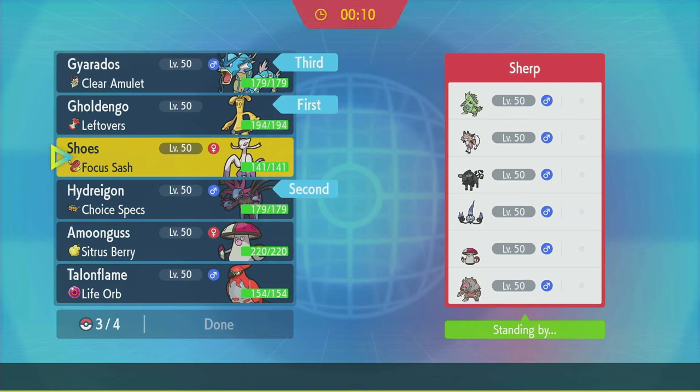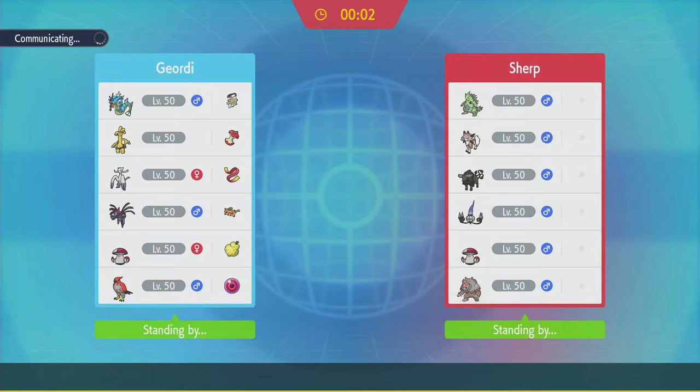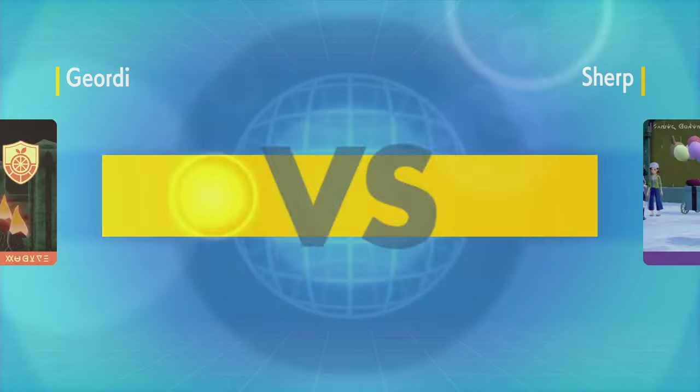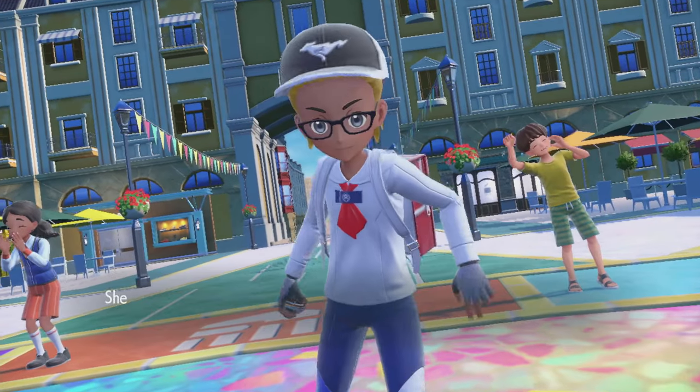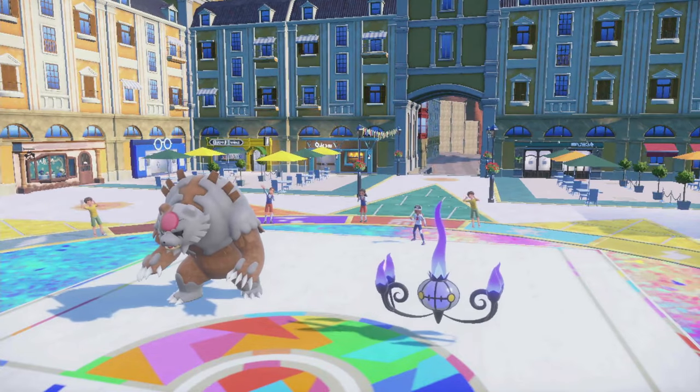Do I bring Amoonguss or do I bring Mienshao? I don't know, and I gotta pick right. I'm gonna bring Mienshao — Close Combat hits three of those Pokemon really well. If they go double Sand, Lycanroc can do basically nothing to Gholdengo. Tyranitar is gonna be a pain to get rid of though. Chandelure Ursaluna. I actually love this — their Blood Moon is Terra Normal Life Orb.